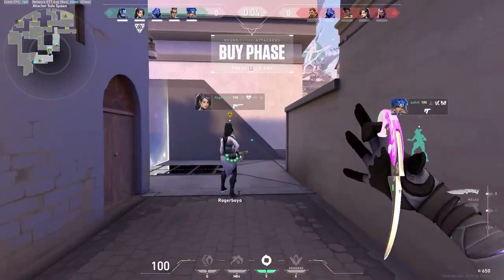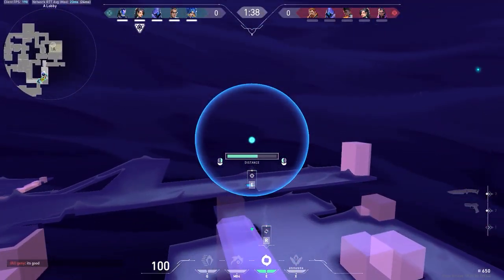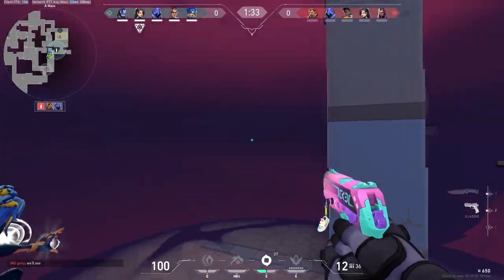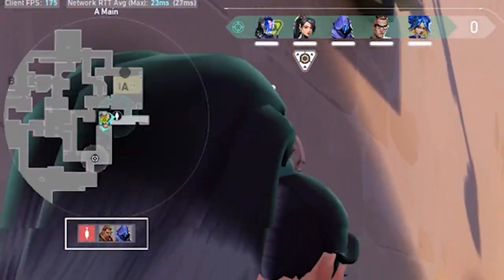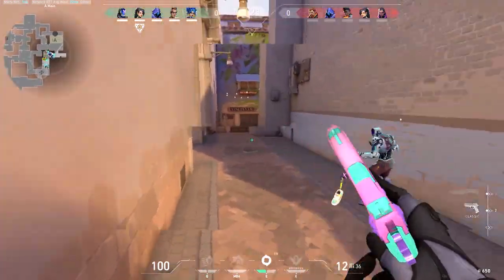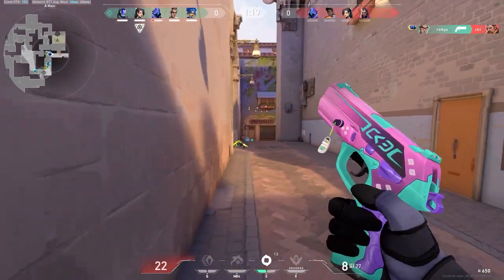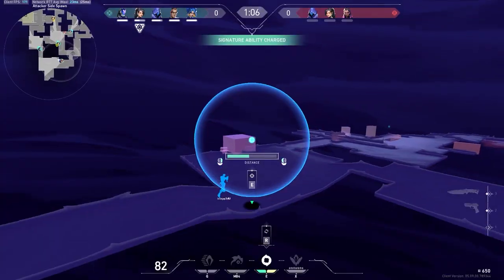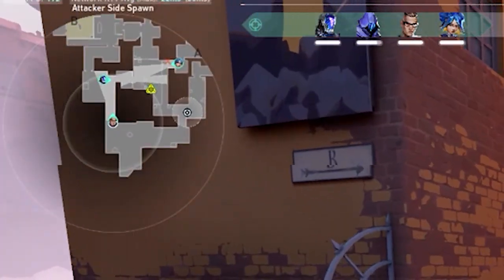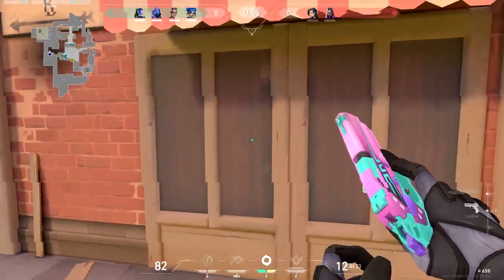At the start of this round it's a pistol round. I buy both of my smokes and my team decides to commit to A. I start to smoke up top on Heaven. The KO knife got Breach and Omen, and my teammates push up. Breach got concussed and we fortunately got that kill. I call a rotate since there's two people on site, but Roger Boy was in mid with Spike and got caught, so we had to go through mid to pick up the Spike.